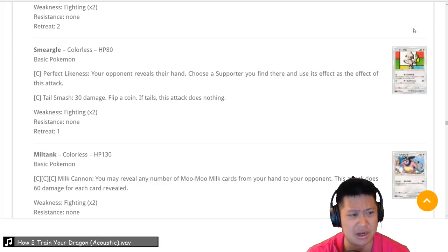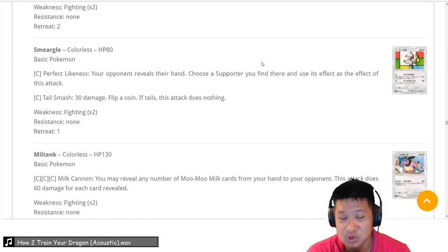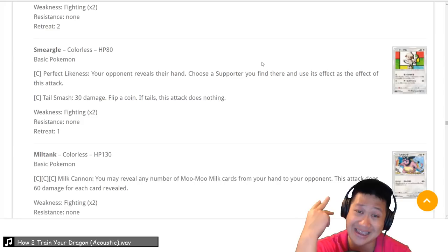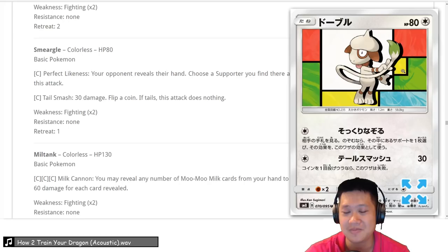Smeargle — Perfect Likeness: you get to look at your opponent's hand, choose a Supporter like Cynthia or Lillie, and use it to help your own game plan. Sycamore won't be here anymore. You probably would never ever use this, but it has a niche — you could pull it off. We'll give it a 2 — you can make it work, but you're probably not going to use any deck space for it.